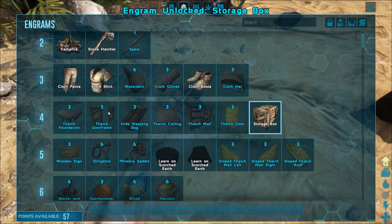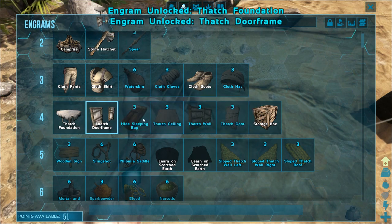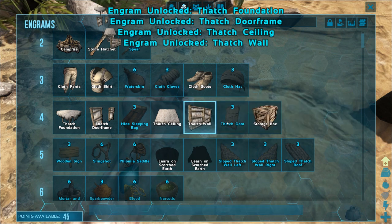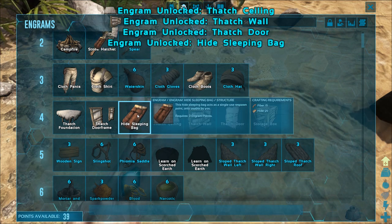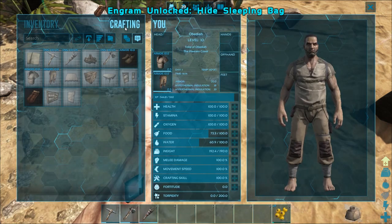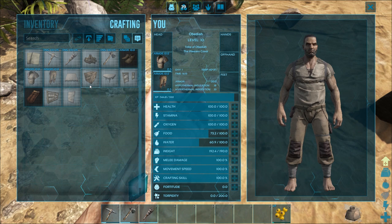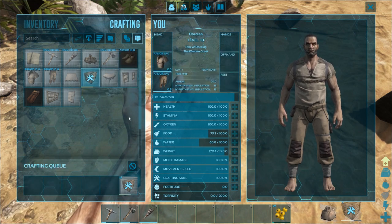While we're at it, let's go ahead and learn a couple of other things we're going to need. We're going to learn some building pieces: thatch foundation, door frame, ceiling, wall, door, and hide sleeping bag — because that's going to be super important. We'll go ahead and start with those things. Now let's see what it takes to craft one of those boxes — go to your crafting menu, find the box, double-click on it or right-click and craft, and it'll go ahead and craft up.